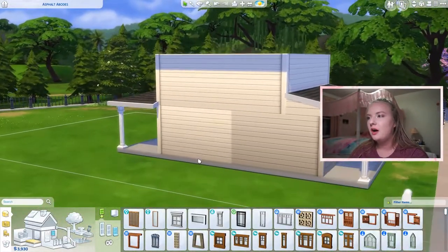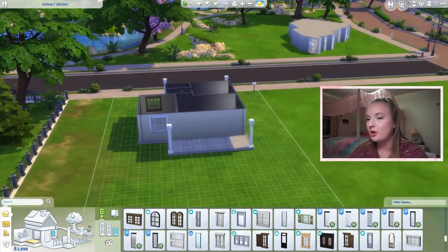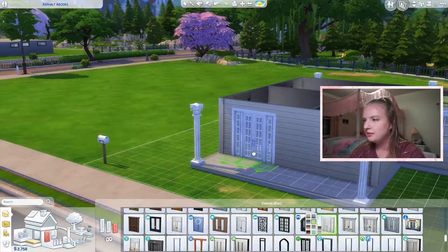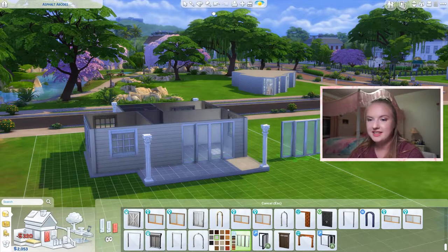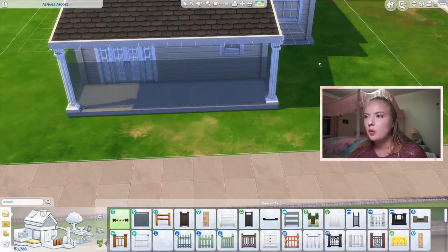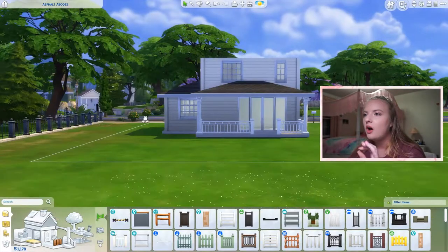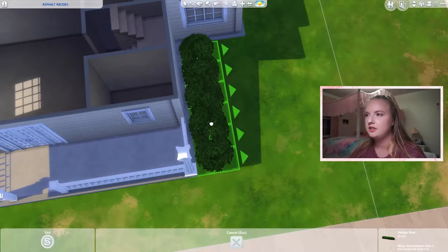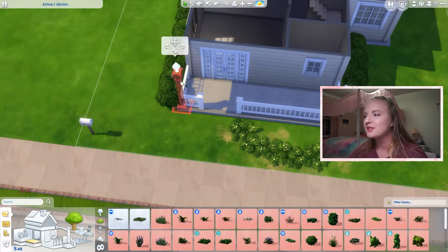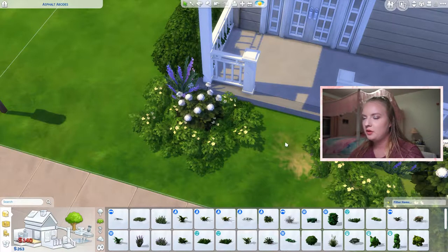Windows are subject to change, but I kind of vibe with the get-together windows. We do have to use the whole budget, so we need a front door as well. We'll go with the island living sliding door because that's expensive — $2,000. That leaves us with $1,100 to landscape, so let's get a few hedges in here. The rule for this challenge is you have to come within $100 of the budget.